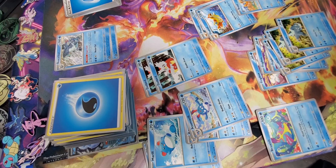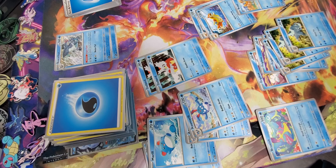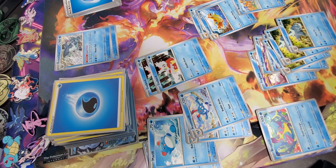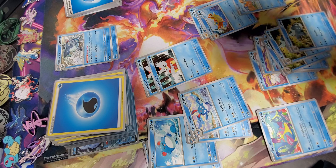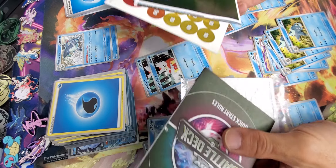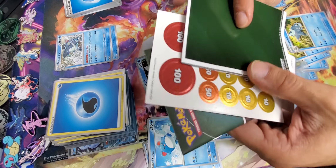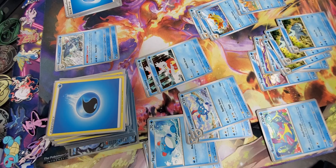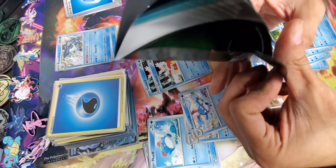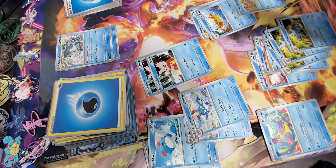Welcome back everybody. I already got started on this because it is the Shempao EX Battle Deck. It pretty much comes with everything else, same as the other one — the booklet, the mat, the hit markers. This little thing which I'll read a little bit of.